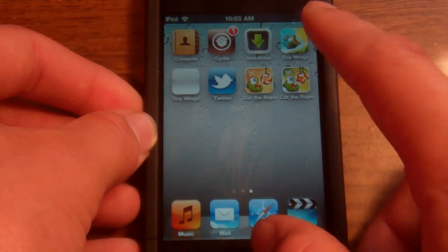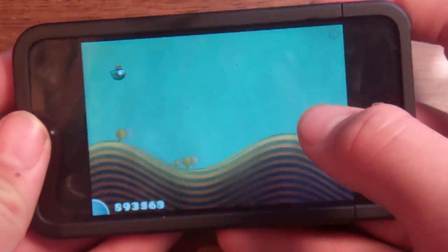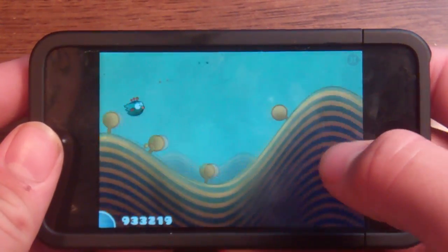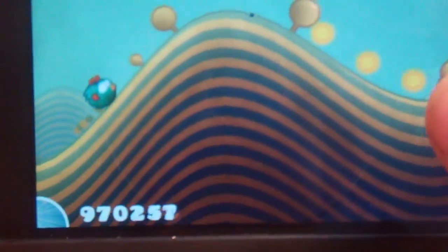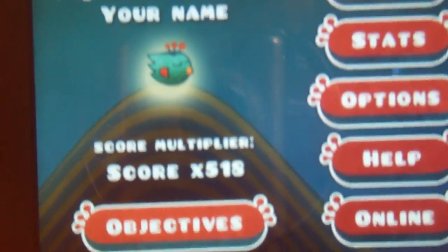Open up Tiny Wings and as you can see, I'm going like double the speed. If you look at my score — I don't even know what it's at, I think it's at a million — and I have a score multiplier of 518.